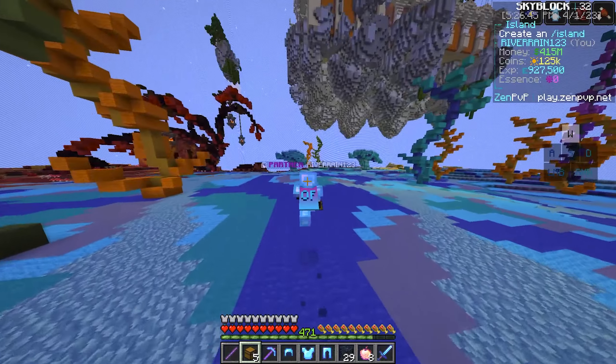Over here we got the island panel — I don't have an island yet but you can click that when you do to change settings, upgrades, and more. Over here we also got the auction house if you want to go and buy and sell stuff, which is pretty epic. We also have the mine shaft portal right over there.